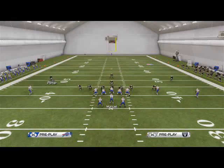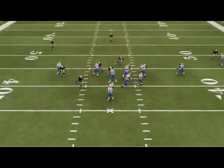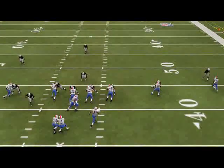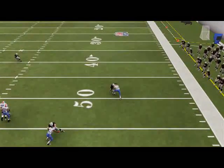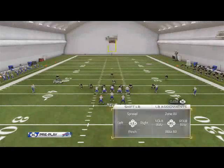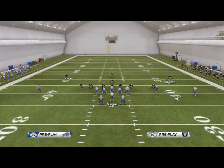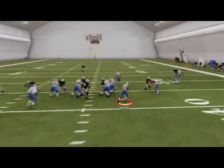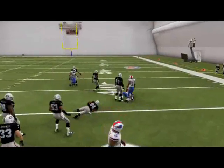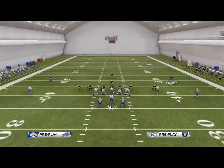Now let's look at this Power O run with the cushion coverage with the yellows — you see they stopped the run. Whereas if they're in a deep blue zone, watch my corners: snap the ball and they just kind of sit there and bail. This is important because if your opponent is running the ball, having corners that play the run means one less thing to worry about. They come down on the run better with YY cushion coverage, whereas in the deep blues they completely bail.